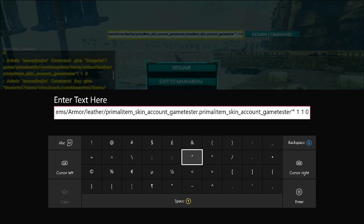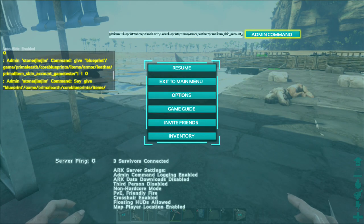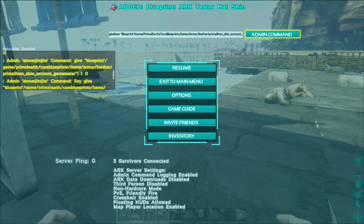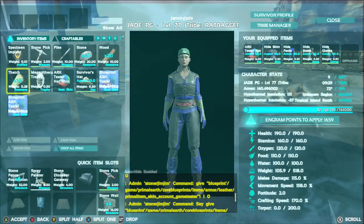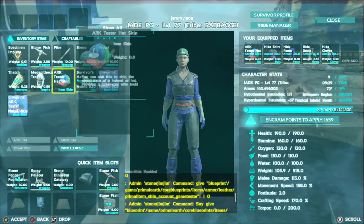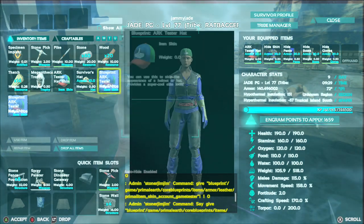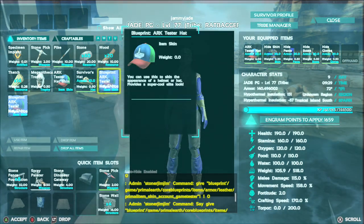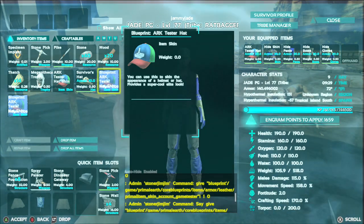I don't know if there's actually a blueprint for this — I don't think there is. I'm going to try typing in one and see if it gives me the blueprint. Arc tester hat skin. So there we go guys — look, you can see here I've got three from that. Arc tester hats here. And it does give you the blueprint as well. I don't know how the blueprints work because quite frankly, how are you going to make this? I have no idea how you can make this.